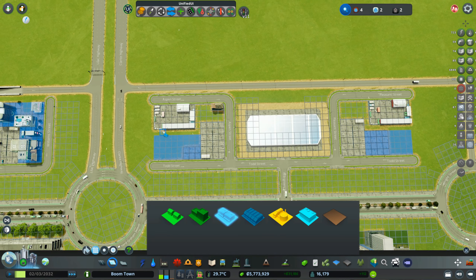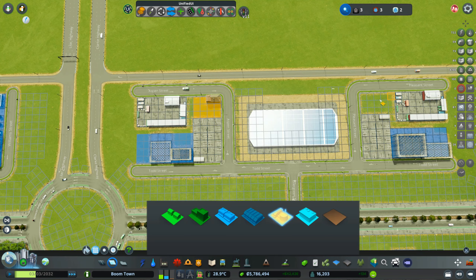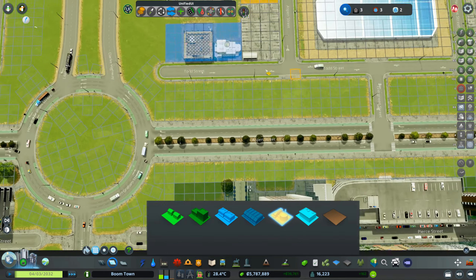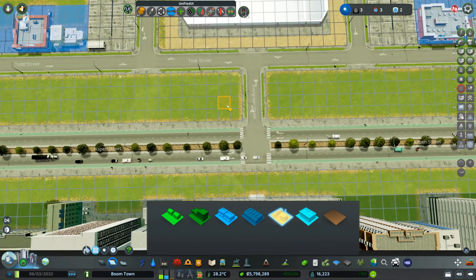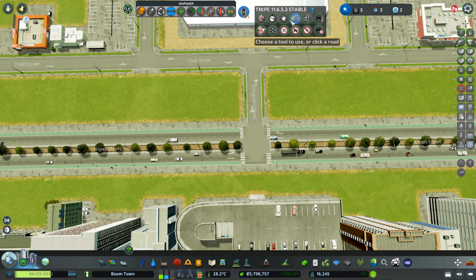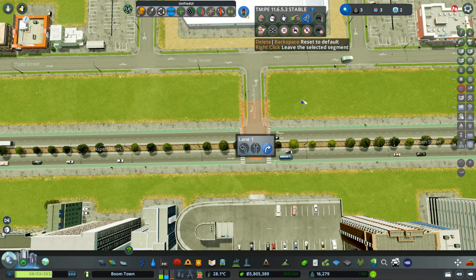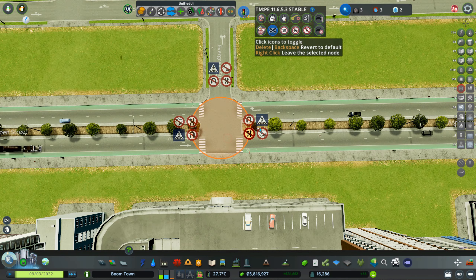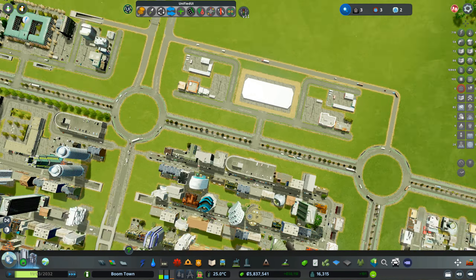This is like a recycling center — just a little factory, why not? It's far enough away so it poses no issue. Let's also apply the no-left-turn policy here, around here — you just carry on to the roundabout. This is fine, and if you go out you can only turn right. Like that, like that, like that — perfect.